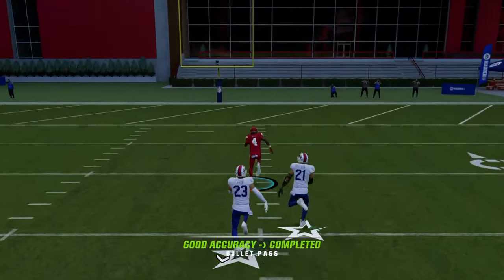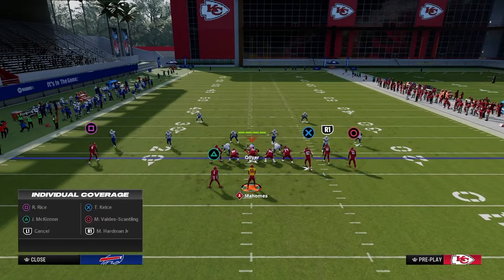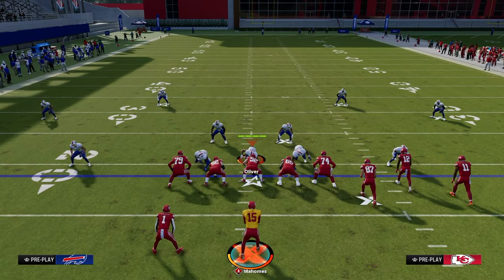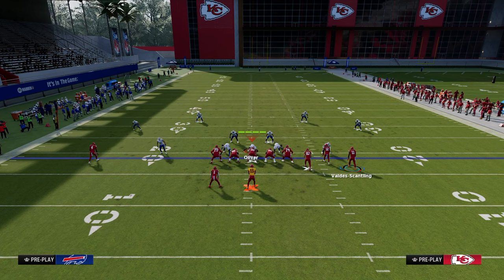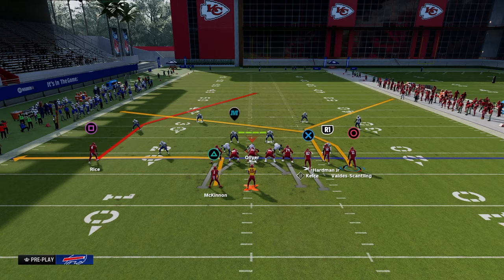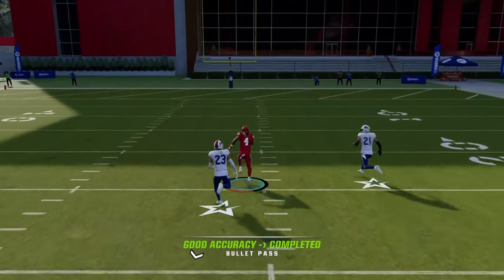If you don't have hot route master, you can still get to this, but it's really ideal if you have a slot apprentice. If I only had one route ability, I'd put a slot apprentice in the slot receiver position and put a corner route there to the right side. You can choose whatever you want for the backside crosser. The corner route is the key — it pulls that D-path, and then the post is wide open over the middle.